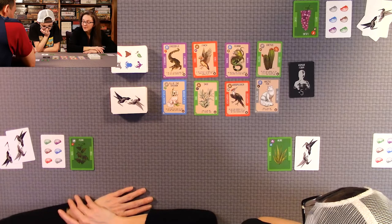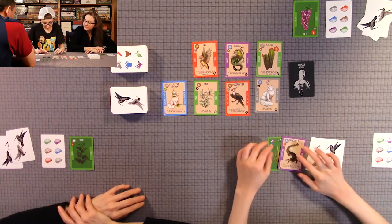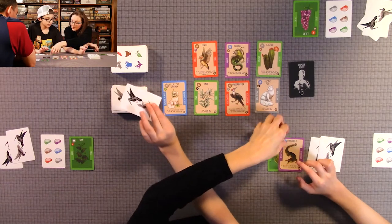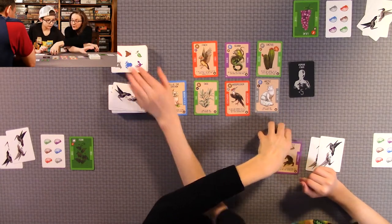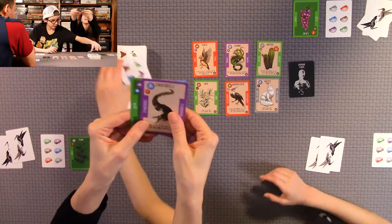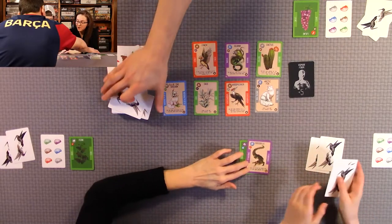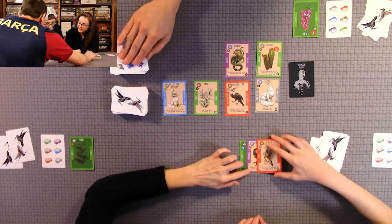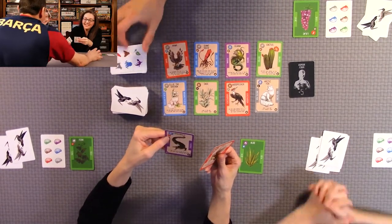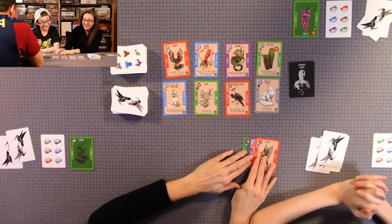We let Quentin go first. He skips playing a karma card and takes the crocodile — his starter wanted a purple being — so he gets two karma cards. He activates the ability immediately: 'If the finch is in the being pool, you may gain control of it.' The finch was out there, so he got two beings right off the bat. The second being's ability does not activate — only the first one does.